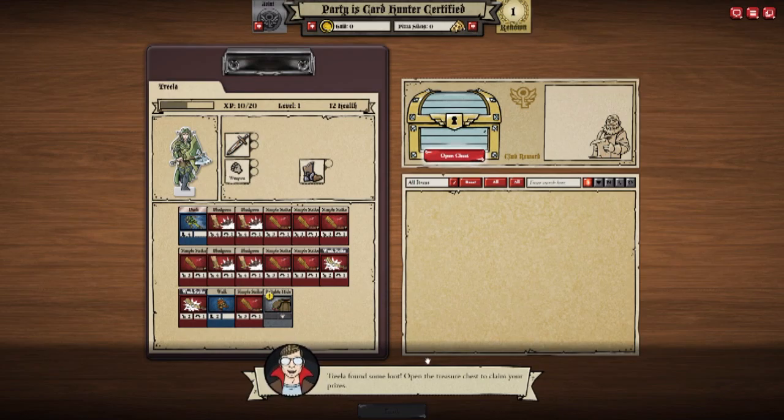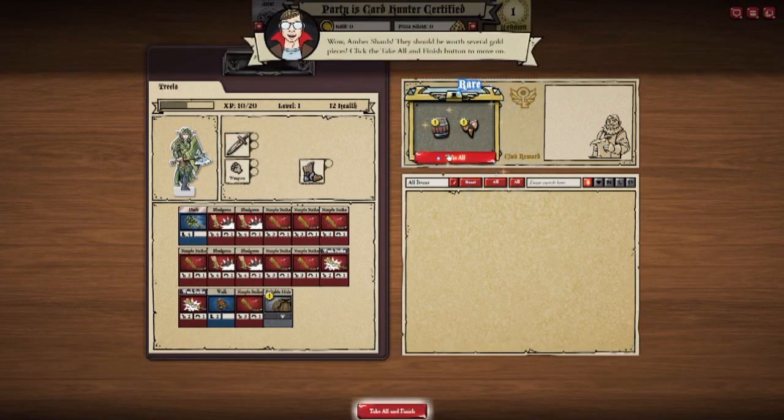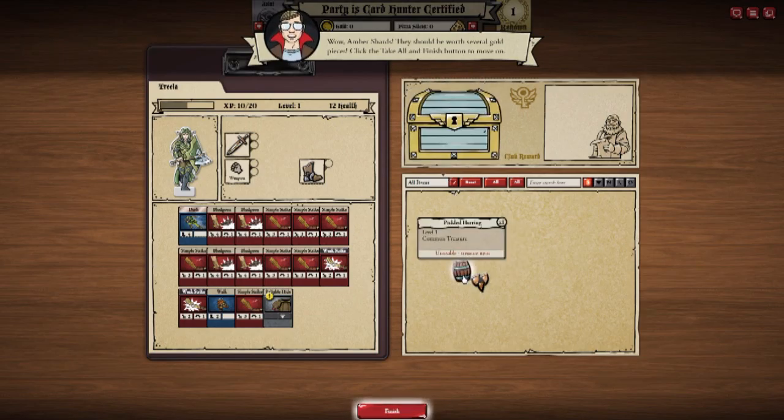Trilla found some loot. Open the treasure chest to claim your prize. Goody. Amber shards - they should be worth several gold pieces. Take all. Well, you can do that. Nope, I can't do that. Okay, so take all. And none of this is usable. Finish.